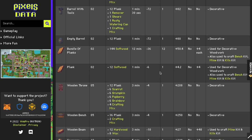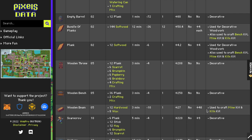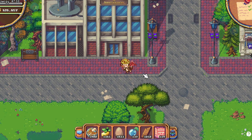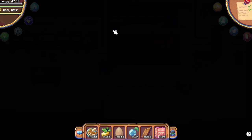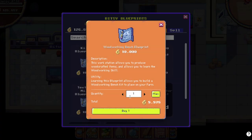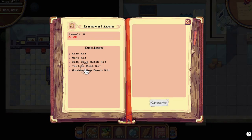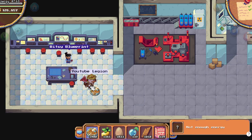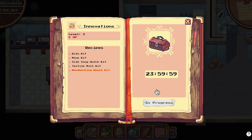I only use woodworking to craft myself planks and wooden beams that I need to build my industries, because you need wood beams and planks to make mine kit, milling kit, and also the new industry the slugger kit. I will make sure the website will be updated. Now if you want to level up faster, what you can do is go to the ministry of innovation and buy the woodworking bench blueprint.